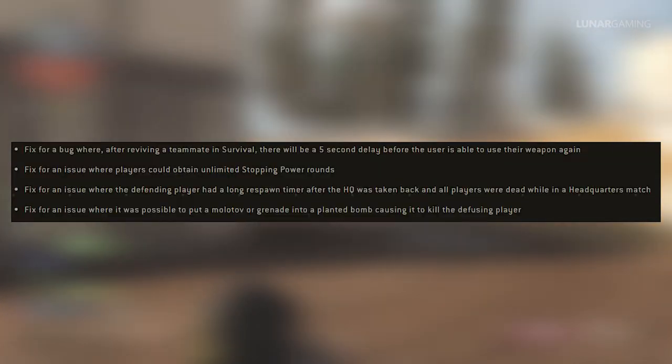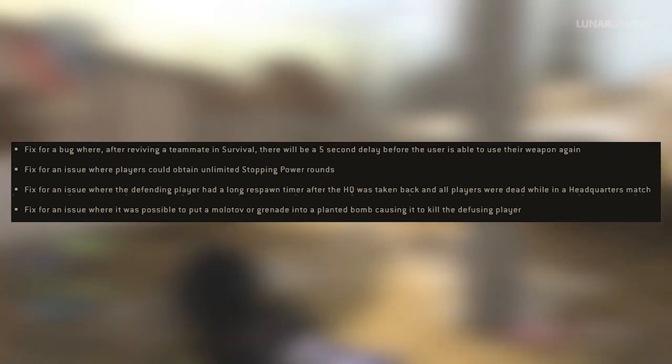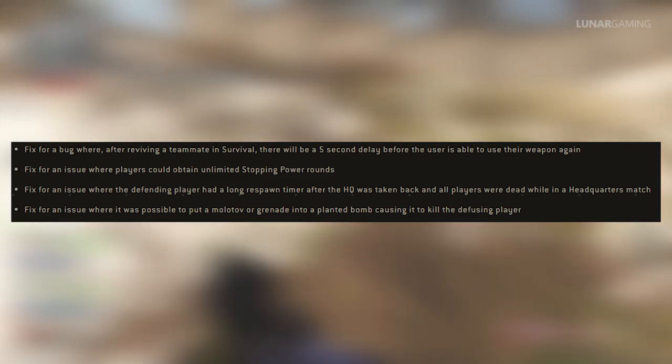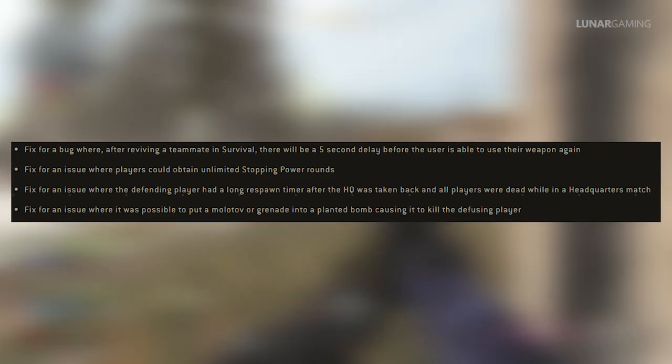Moving to general fixes: fixed a bug where after reviving a teammate in survival there would be a 5-second delay before the user is able to use their weapon again. Fixed an issue where players could obtain unlimited stopping power rounds.